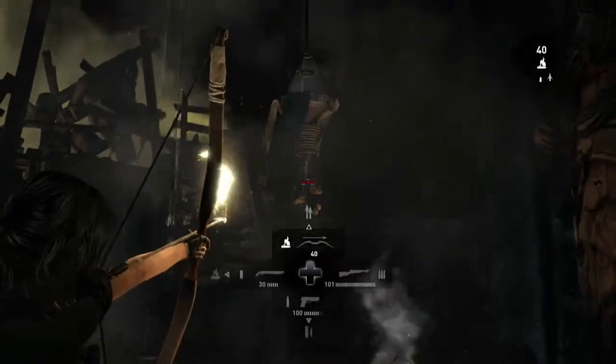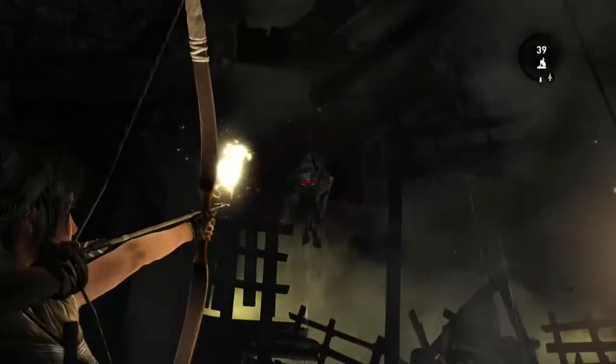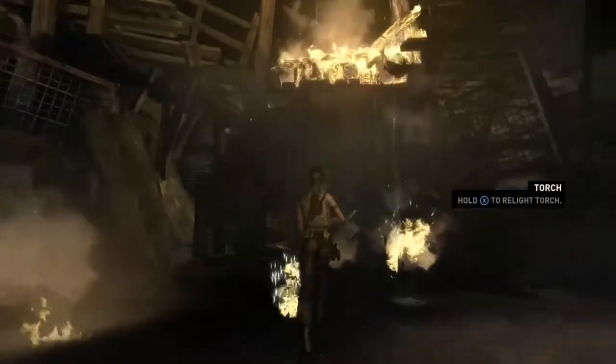First you want to light these little lamps here so you can see what you're doing — this one's really dark. And then shoot that pile of rubble; it'll ignite the gas.